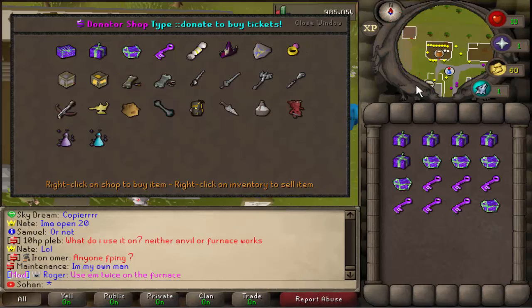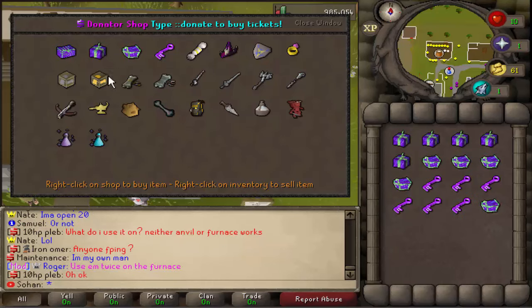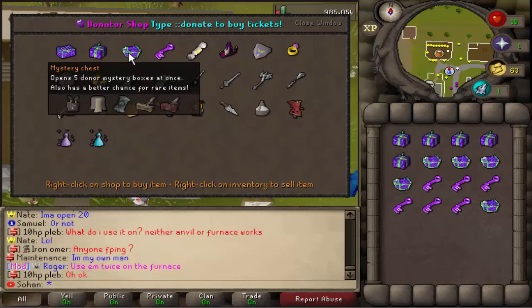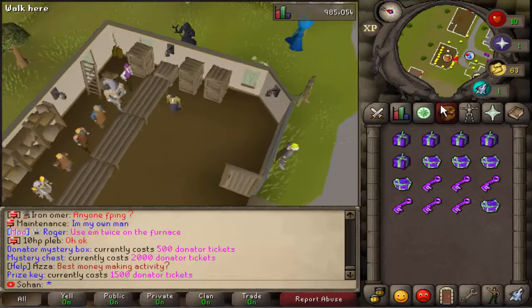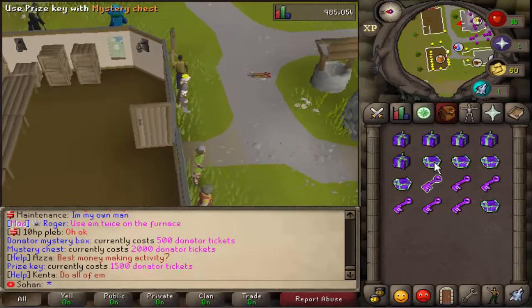They also have some really cool stuff in the Donator Shop. I've bought myself a few Mystery Chests and some Prize Keys, as well as some normal Mystery Boxes. If you hover over them you can see what type of reward you can get — Party Hat, Bandos, all the God Wars items, Zaros items as well. These open five at the same time whereas the normal ones open one at a time. If you use a Prize Key it gives you a guaranteed rare item reward. Hopefully we'll get some really cool stuff, so let's go.